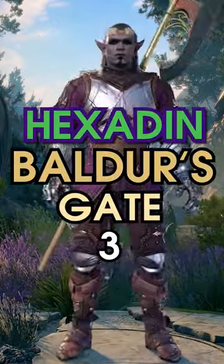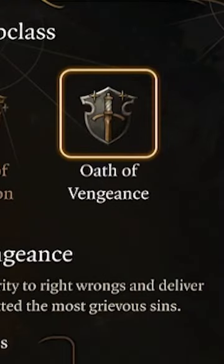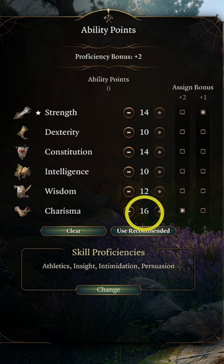Our guide to a Hexadin in Baldur's Gate 3. Let's make the Mephistopheles Tiefling for the extra smites, then take the Oath of Vengeance as a Paladin, with your stats focusing on Charisma.